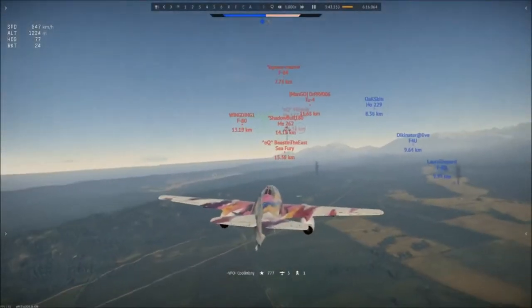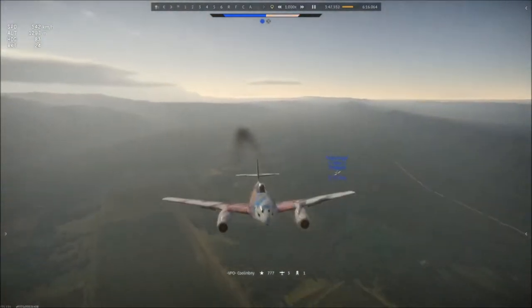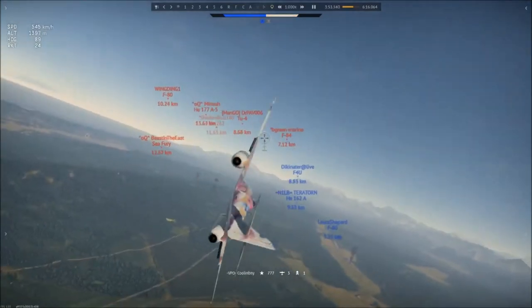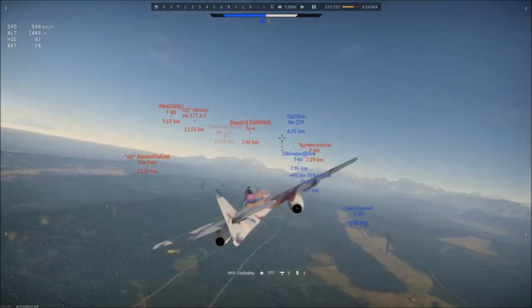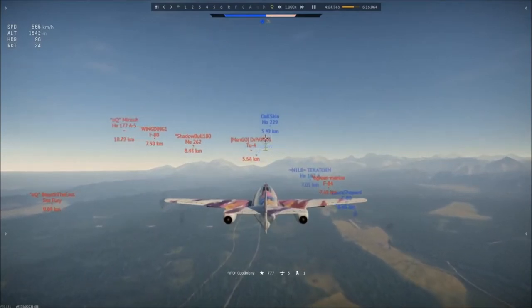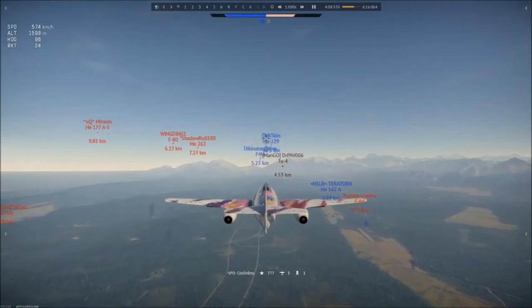Hey everyone, this is Tank and Sign coming to you live and direct from Elvinor, the center of everywhere, to bring to you today a complete and comprehensive guide for how to fly the ME-262. I'll be going over its four main variants: the A1A, the A1U1, and the two C variants, which are the C1A and the C2B.